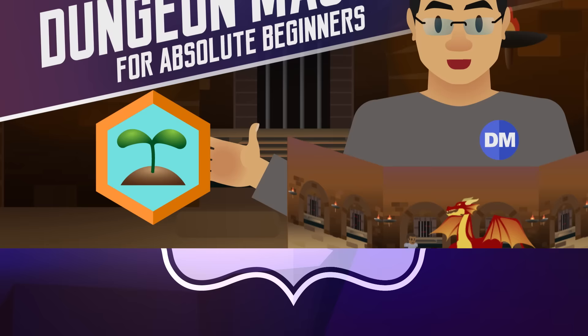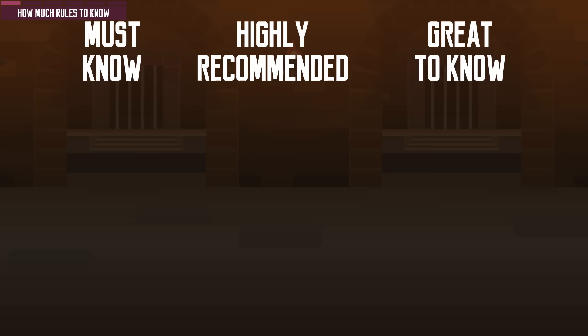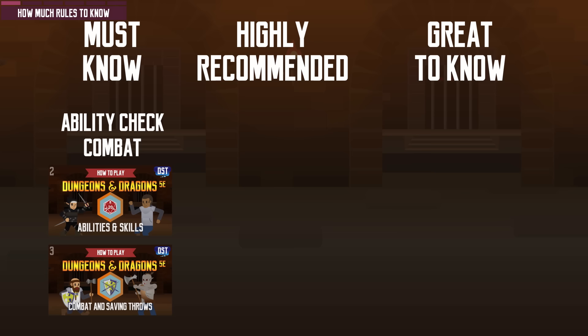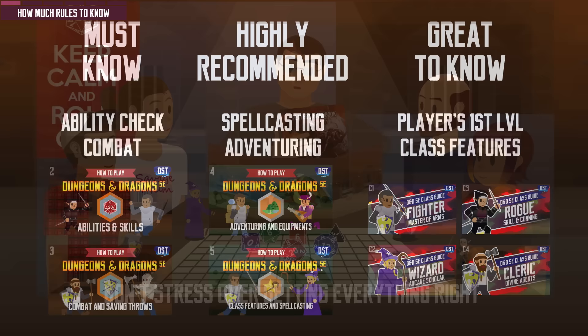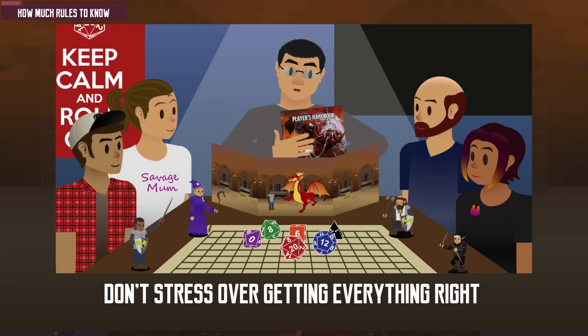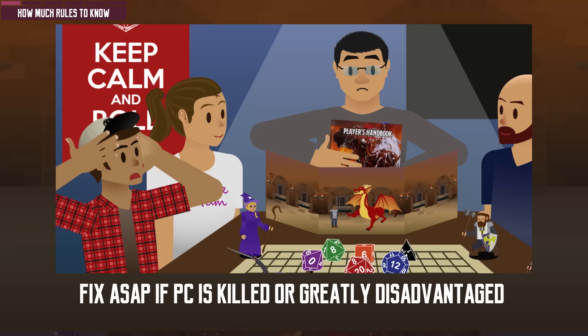It goes without saying that a Dungeon Master should be familiar with the rules of Dungeons and Dragons. Ability check and combat rules are a must. Spells and adventuring are also highly recommended, as are the first-level class features of the classes chosen by your players. But you don't have to remember everything — if you forget a rule, you can always look it up. Don't let every single rule detail bog down your game. If looking up a rule is going to take longer than 5 minutes, just invent something to your best judgment. Keep the game flowing. Unless your ruling causes a character's death or puts your players at a great disadvantage, fix it at the start of the next session.